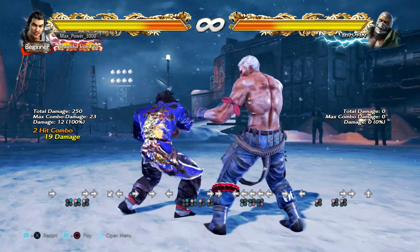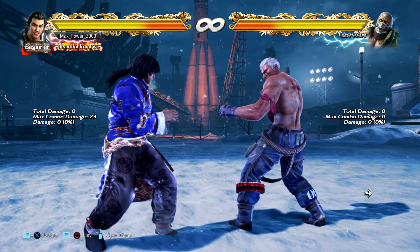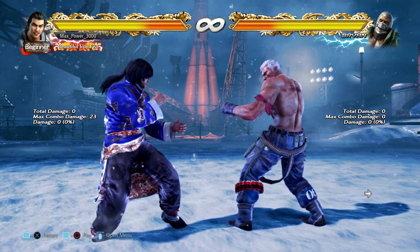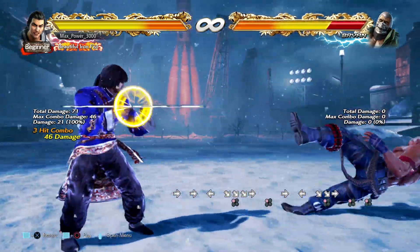1-1 into snake, sidestep, et cetera — choices are there. Minimal damage, but you get tons of choices from the punish. As far as I know, he doesn't have anything at 11 and 12 frames, not that I remember or have seen. It goes up to 13, which is his down forward 1-1.